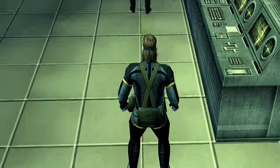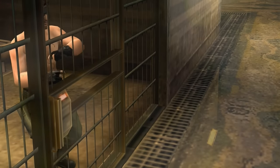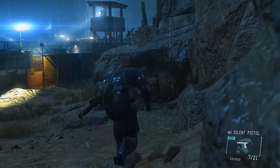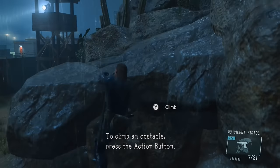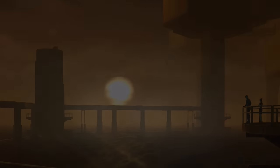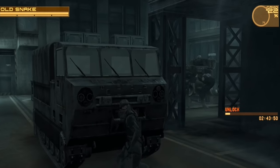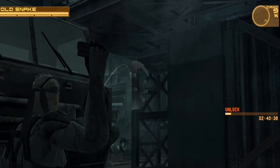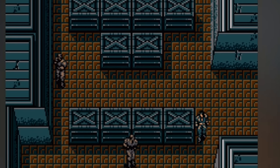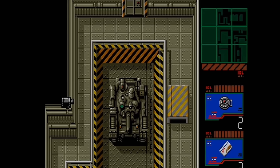Throughout the series we've traversed through intricate facilities and sprawling urban environments, each setting meticulously crafted to immerse players into the heart of the action. The attention to detail is staggering with every nook and cranny holding secrets waiting to be uncovered. What truly sets Metal Gear Solid apart is its ability to weave a narrative seamlessly into its environments — the landscapes are integral to the storytelling, serving as both playgrounds and stages for the unfolding drama.